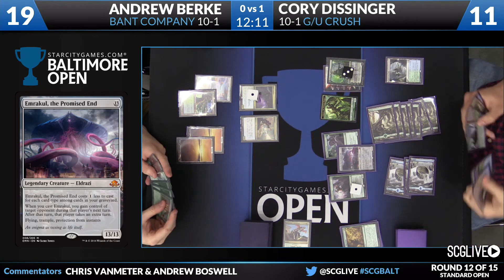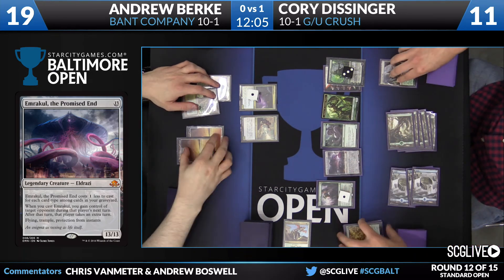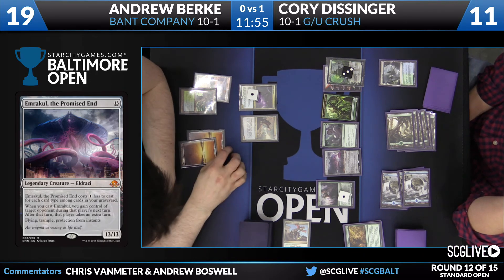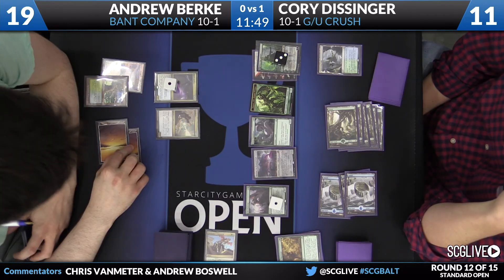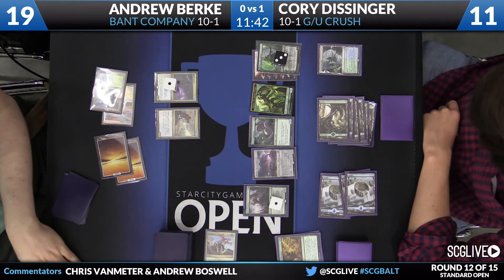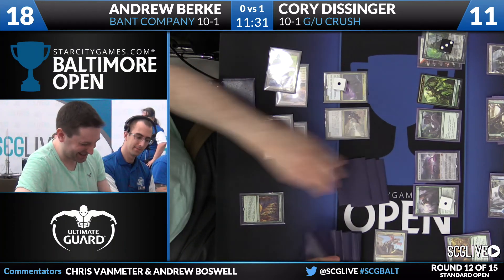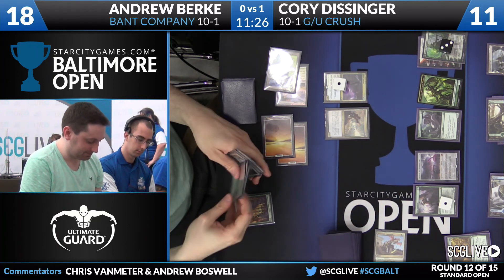You get a turn of reprieve so you can die with dignity. On Corey's end step, Andrew considers a Collected Company — he could Reflector Mage the Emrakul back. Corey just has tons of cards, tons of mana, draws two cards a turn, and has insane spells like Emrakul that Andrew just can't deal with. Andrew is going to find Tireless Tracker and Selfless Spirit. He draws for his turn but does not have a fifth land. This is a matchup where Andrew really needs to be more aggressive.